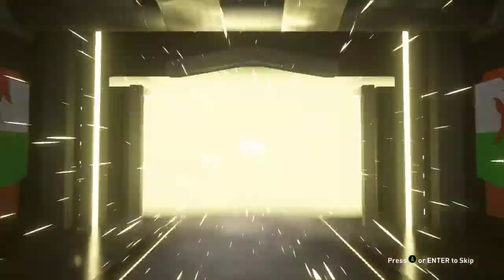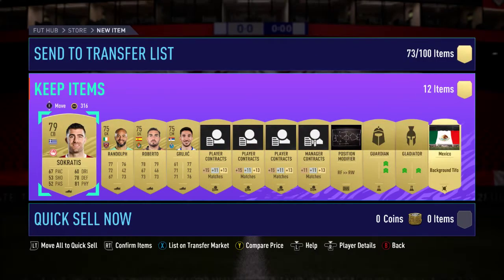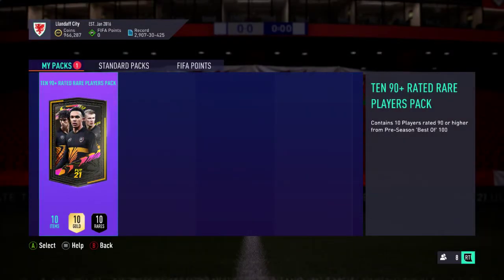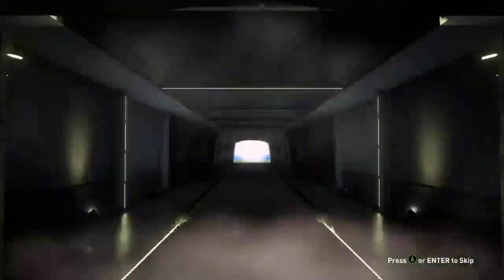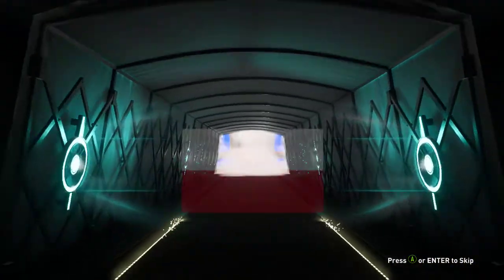Not even aboard - so that was Socrates from the gold pack. Right, 10 ninety-plus players now. Some big big 98, 99, 97 cards in here. The Team of the Season will be first and then obviously potential bigger guys. That's a Lewandowski - it's a blooming Lewandowski!